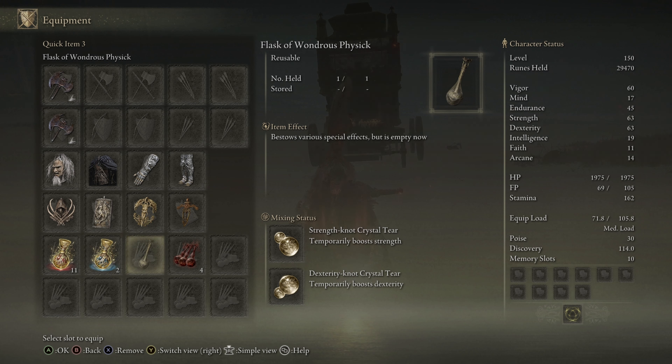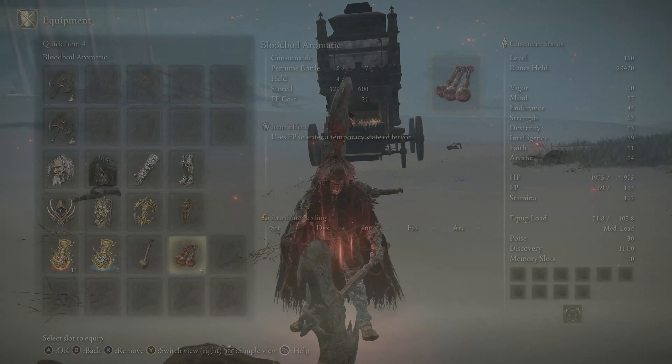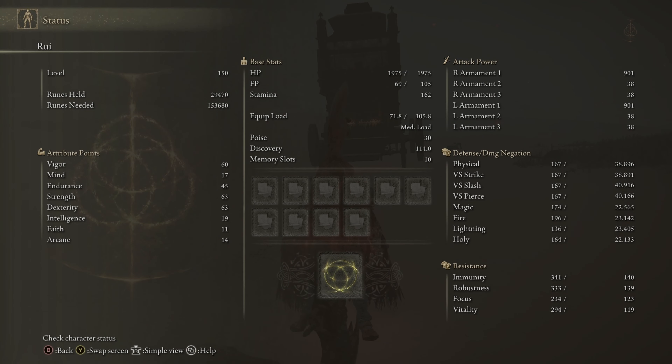For the Flask of Wondrous Physic, we have the Strength-Knot Crystal Tear and the Dexterity-Knot Crystal Tear — these give us a +10 boost to both strength and dexterity, which is very useful for the build. We also have the Bloodboil Aromatic, which gives about a 25% boost to physical damage. As for the stats, we are level 150 with 60 Vigor, 17 Mind, 45 Endurance, 63 Strength, 63 Dexterity, 19 Intelligence, 11 Faith, and 14 Arcane.